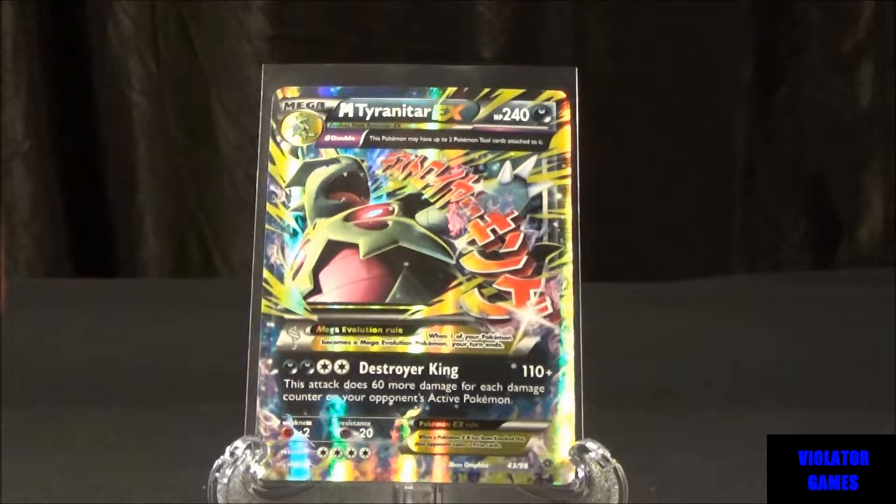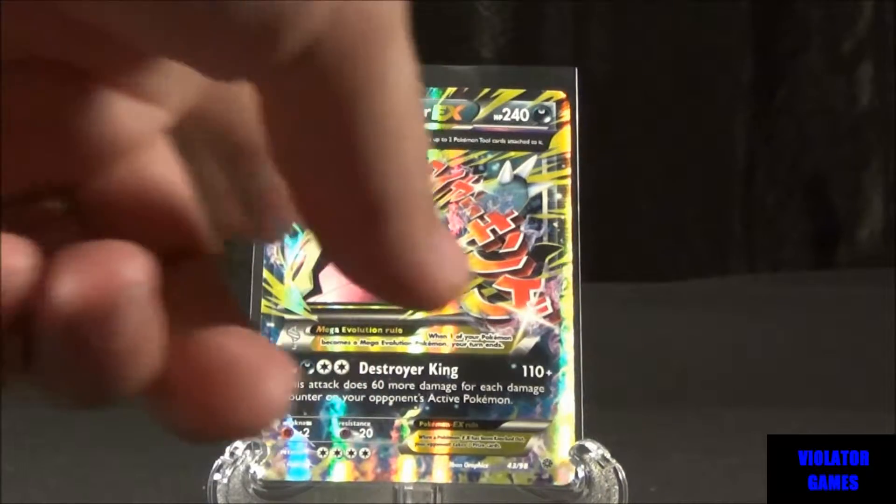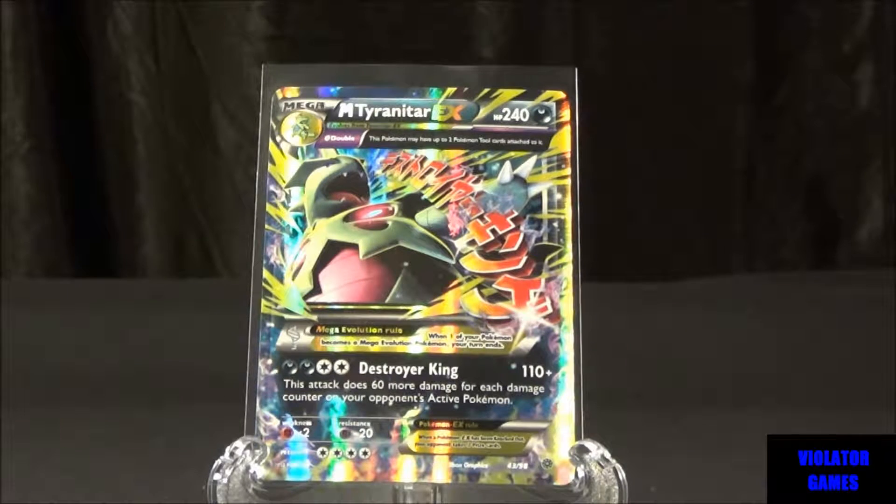On the top it says Mega Tyranitar EX and gives you his HP of 240. He's only got one attack. And then it gives you the basic stuff on normal cards: the weakness, resistance, retreat cost, and also the set symbol which we'll go into a little bit of detail.